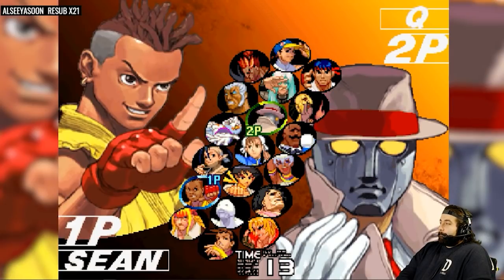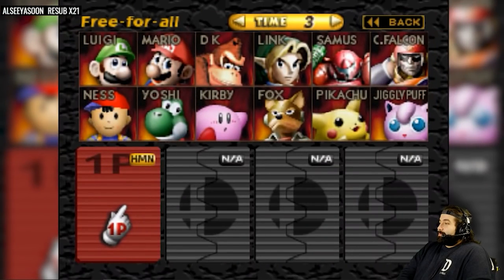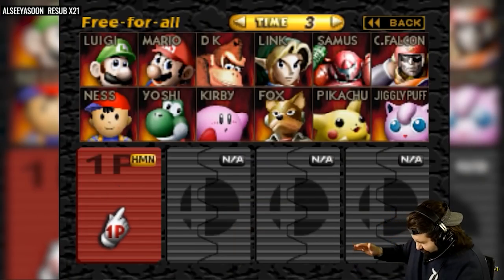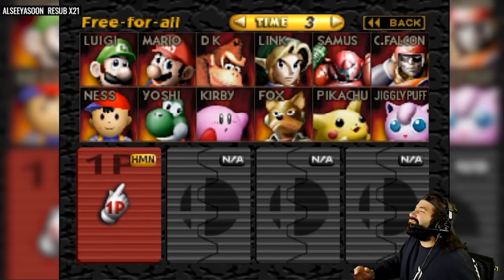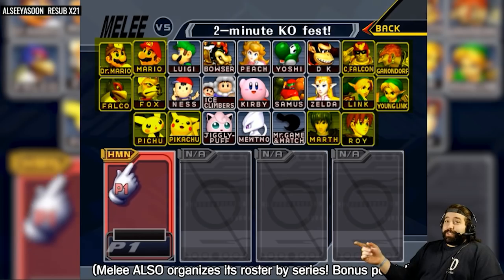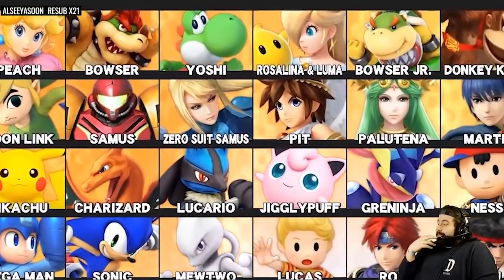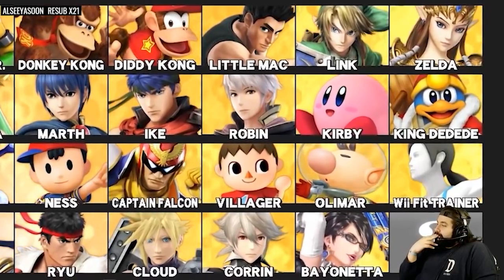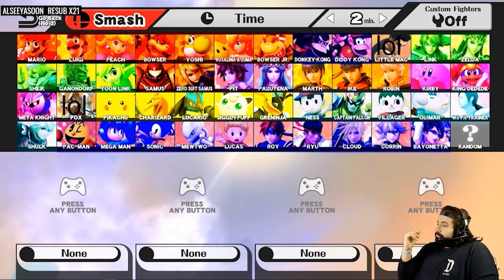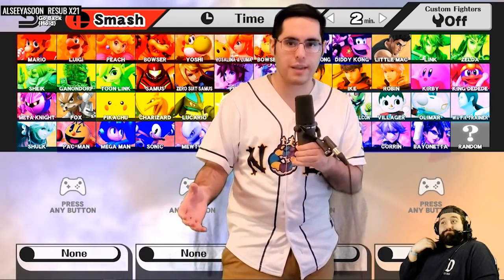For a good example of organization on character select, look no further than the Super Smash Brothers series. Smash 64 — now that's a character select menu! The Mario characters are all together, the Pokémon are all in one place. Melee takes it a step further by placing all clone characters together. This screen has grown exponentially with even more franchises to represent, and you can reasonably be sure you can pick out a character you want to play if you know the video game series they belong to.